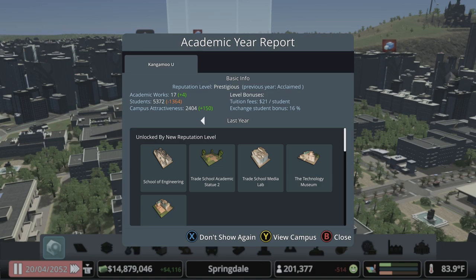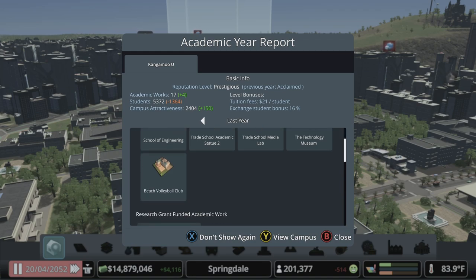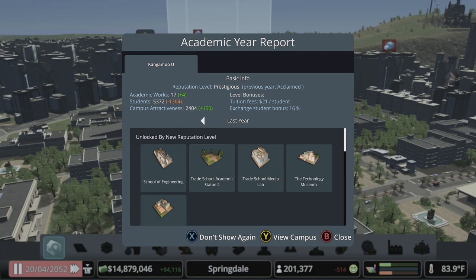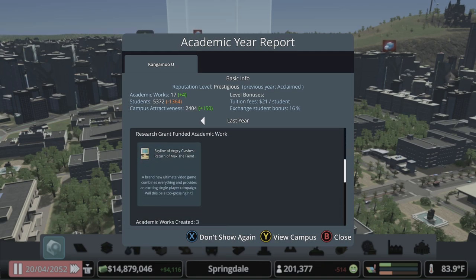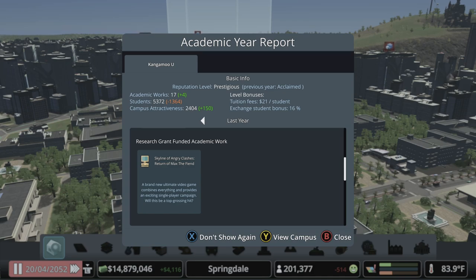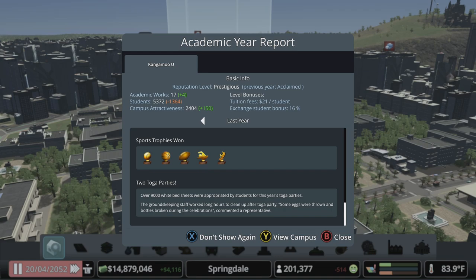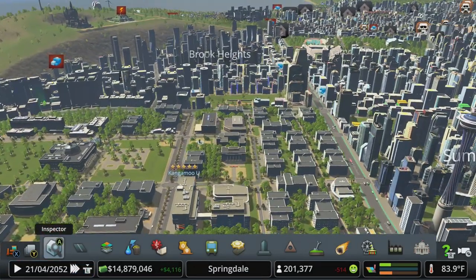We were able to complete four works, we needed three. We did drop students since last year but we need to move more people into the city. Attractiveness is up from last year and we've unlocked the school of engineering, trade school, academic statue 2, trade school media lab, technology museum, and beach volleyball club. I did forget - when you hit prestigious there's a museum for each type of university that you can put your academic works in for display. That's two years in a row with a fully funded sports budget.